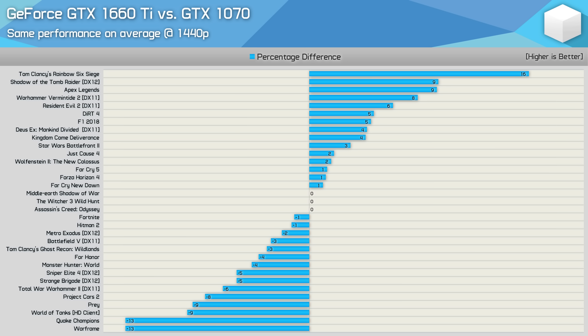Then we have the GTX 1070. In our day one coverage, the 1660 Ti was found to be 2% faster on average, and we noted performance to be basically the same overall. Now in our 33-game test, the 1660 Ti came out exactly level with the 1070 — they are the same. This graph also gives us a good idea of where Turing is much more efficient than Pascal; here we're comparing a 1920 CUDA core Pascal part with a 1536 core Turing part.